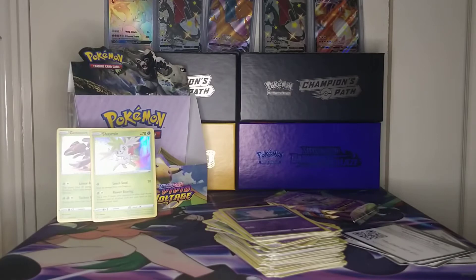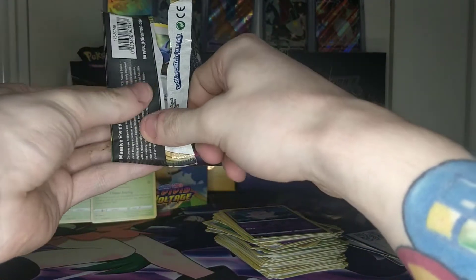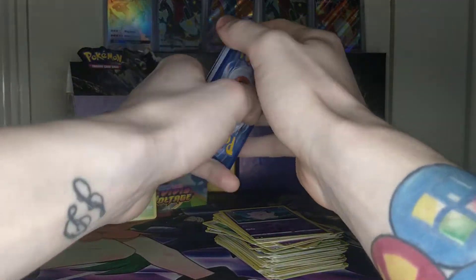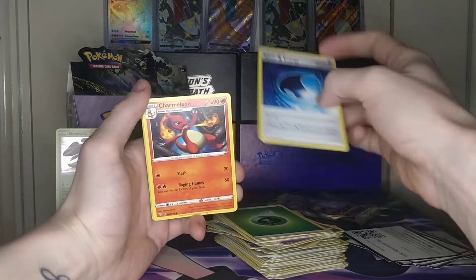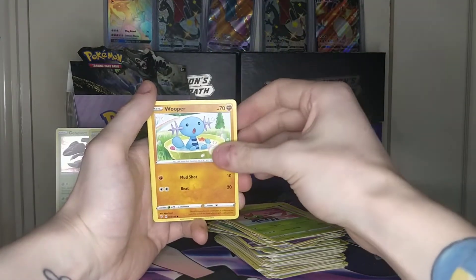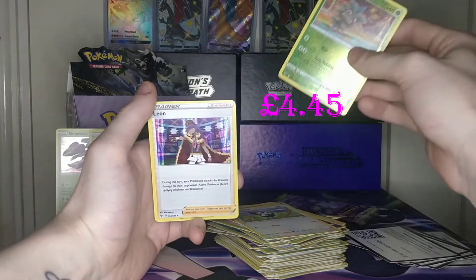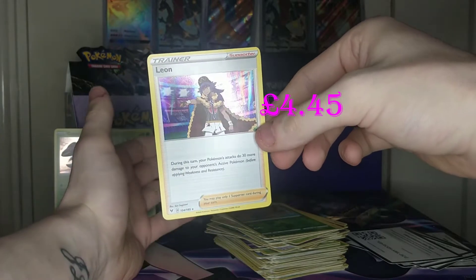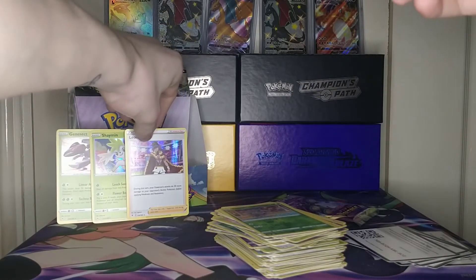Let's continue with our final two packs and see if we can get something just a little better than a holo. Celebi is up next — let's see what Celebi can provide. Four from the back giving us a grass energy. This pack has a Wash Water energy, Charmeleon, Corsola, Togepi, Yanma, Wooper, Dedenne, Pikipek, a reverse Pineco, and — it's a holo Leon! Very nice. Not better than a holo, but it's still a holo, so I'll take it. Number 154 of 185. Three holos this part!